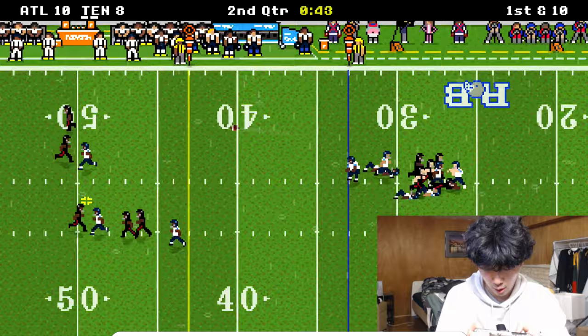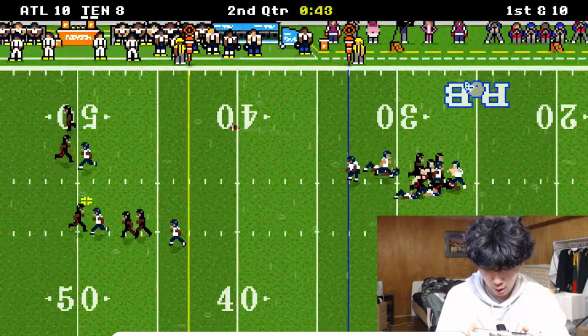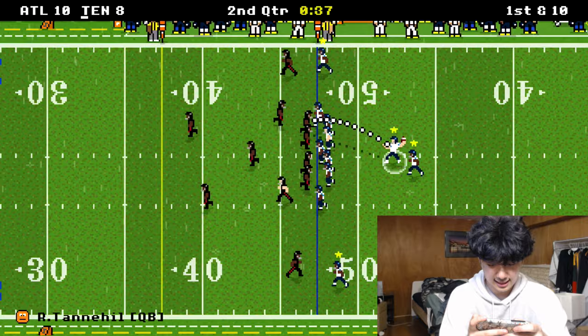Tennessee's defense is actually very solid. I want Julio deep shot, AJ Brown deep shot. We use a timeout — we need to get at least a field goal out of this. Trying to hit AJ Brown but I burn all my timeouts. I'm out of timeouts — why did I do that?